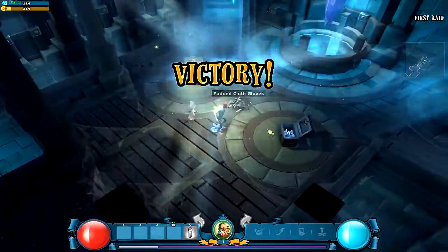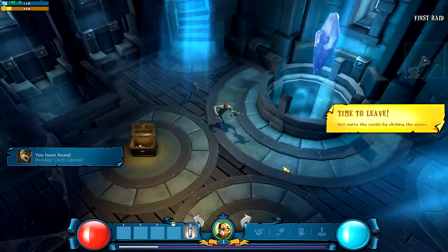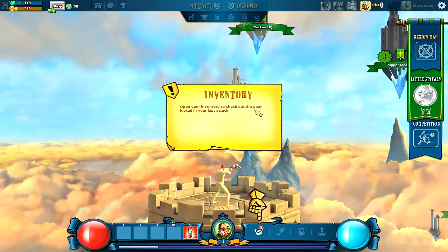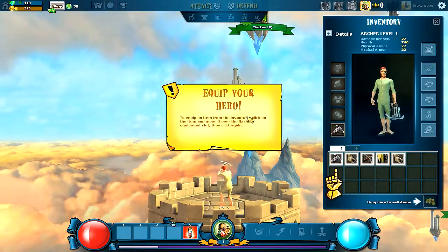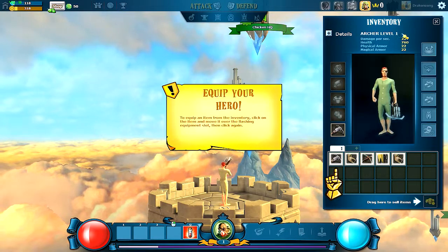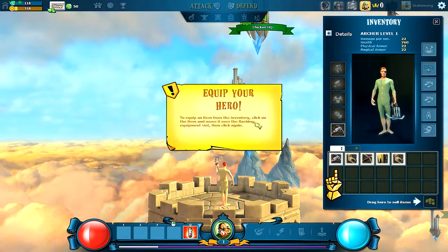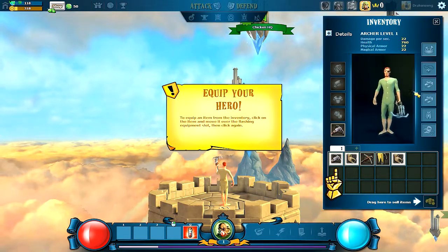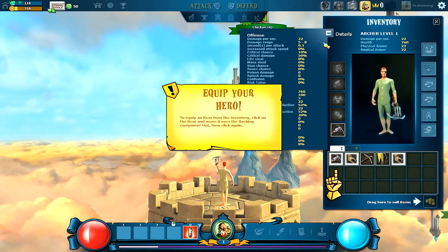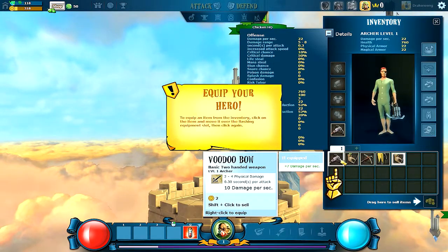So you start off in a dungeon just randomly collecting a bunch of stuff. Open your inventory to check out the gear. You got like a character — looks like after each instance of a dungeon or something, you get to this screen right here.